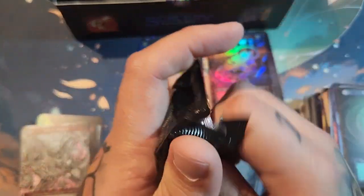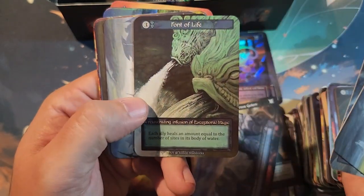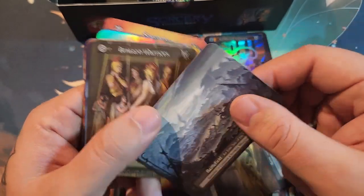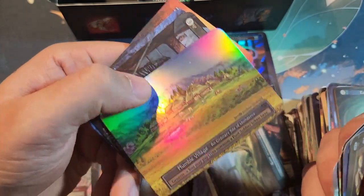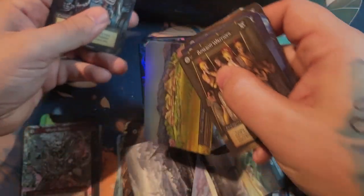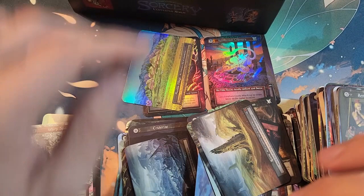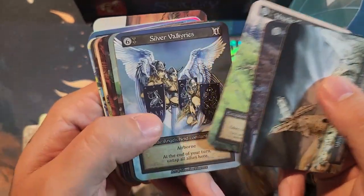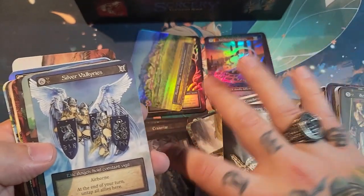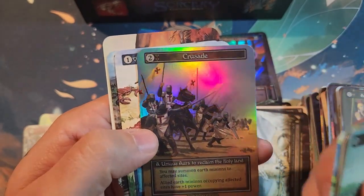Out of all the boxes everyone I've known has opened, I've only known one person to get a curio, so it does seem like they're very hard to pull. Lead Sight — here we have a foil, another ordinary foil. Come on, I just want a unique foil, please — it would be nice. Elite — the Valkyries! Here they are, Crusade — there we go.